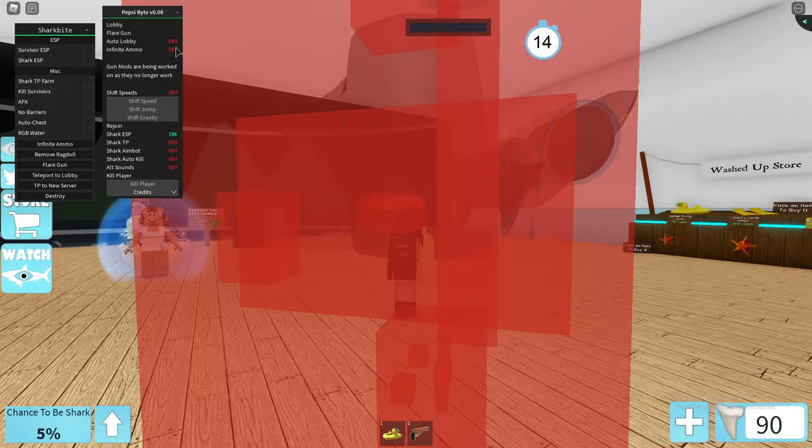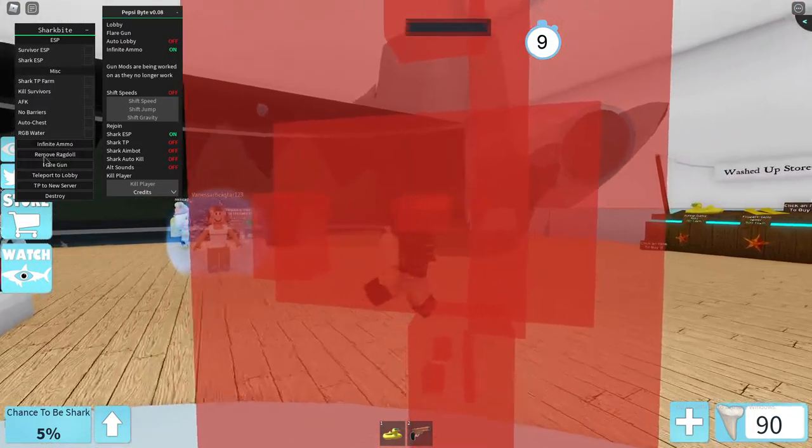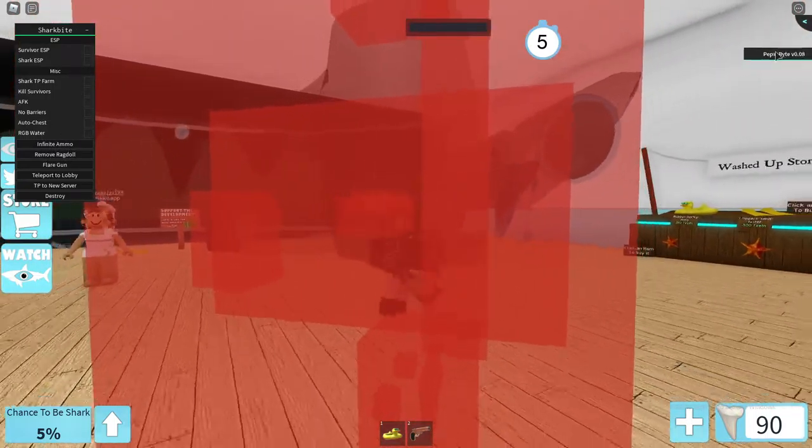Remember you have to have the rubber ducky and the rocket launcher, so make sure you have the rocket launcher equipped. The worst thing that can happen is you set it all up and then you get the shark with your five percent chance.